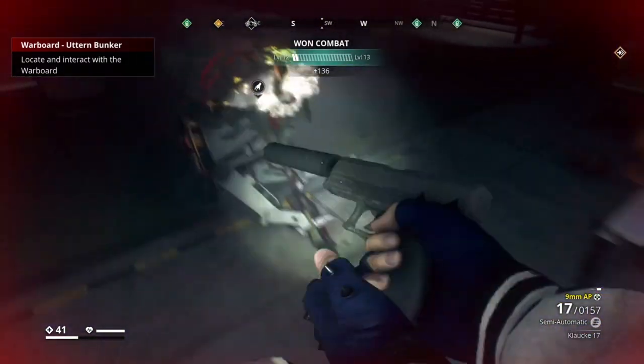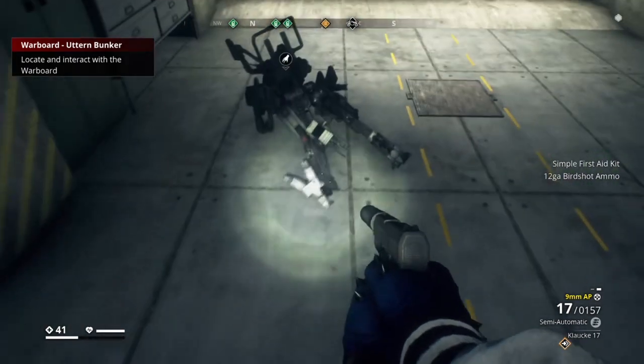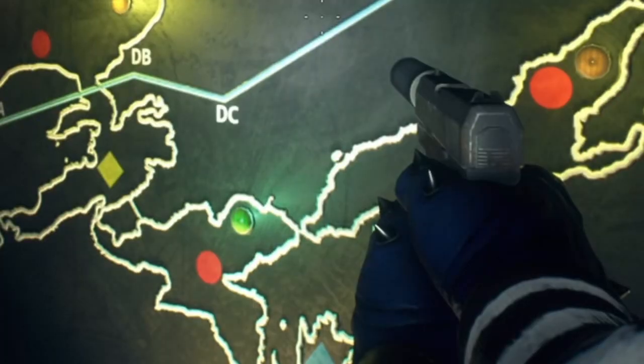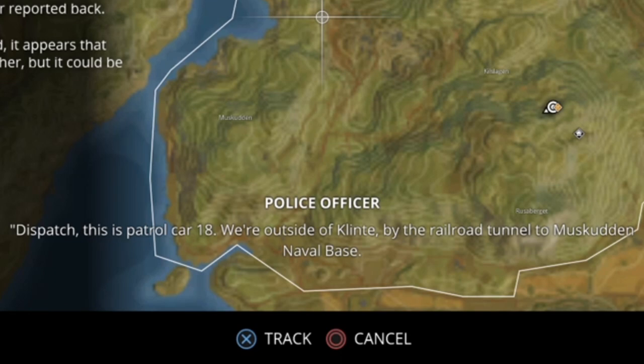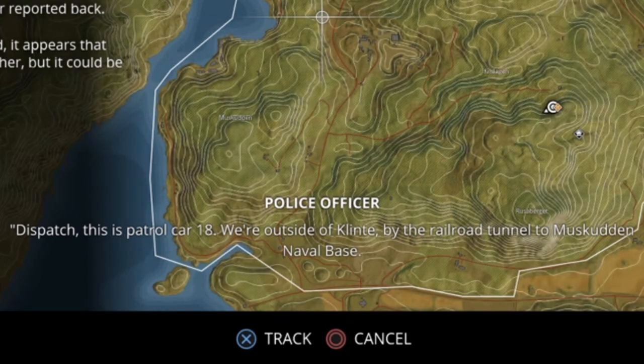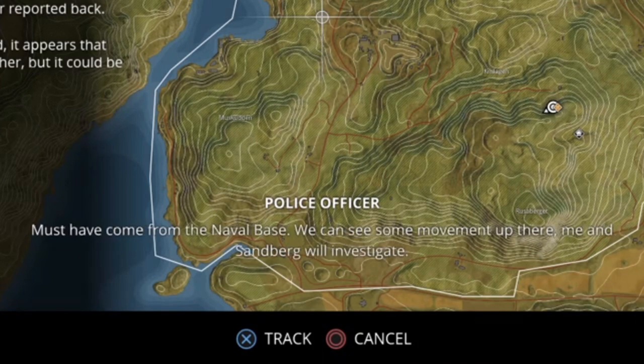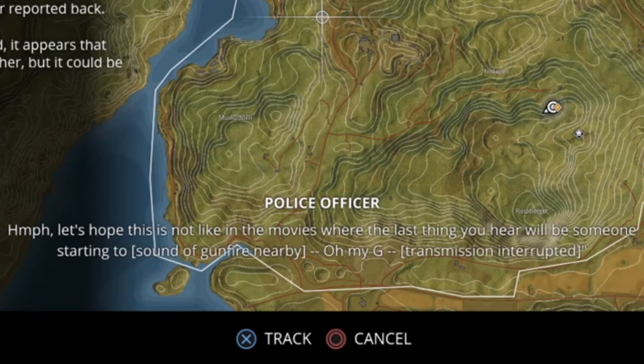Take a rocket to the face — I didn't see those in there. That guy was on top of here reading whatever he was reading. Holy crap. 'This is patrol car 18, we're outside of clean by the railroad tunnel to Musco naval base. It looks like a train cart has derailed right over the road — a whole container is blocking the road. Must have come from the naval base; we can see some movement up there. Me and somebody will investigate.'